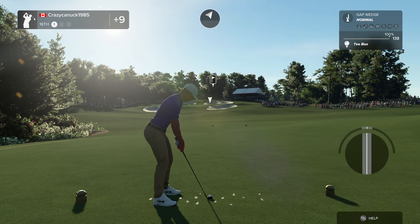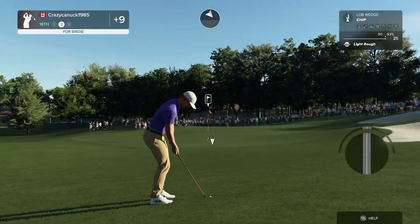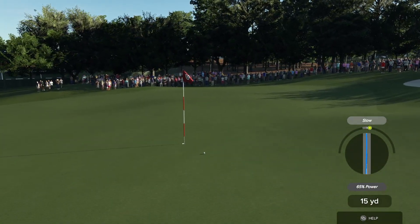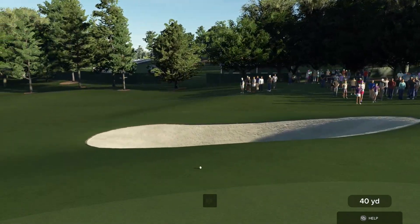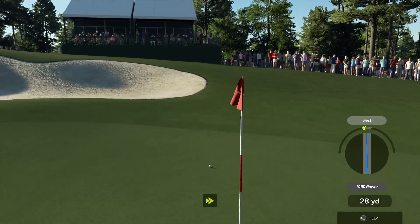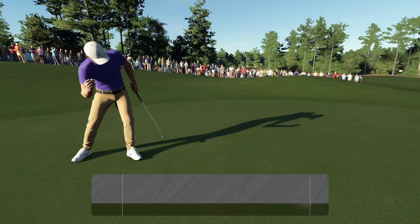We're at the little par 3 sixteenth, up the hill a little bit. It's going to be a pretty stock gap wedge, I think. Yikes — 104, just pushed a little bit. 16 yards. That's better. Wrong side of the hole to miss — it's nothing but downhill if you miss long and left here. Did that roll out — that is wild. Not for the faint of heart here. We're going to try to chip her back. That's a pretty good chip. We made a putt to save our bogey, get us to plus 10 on the day.